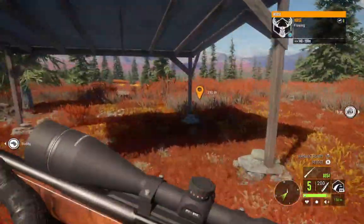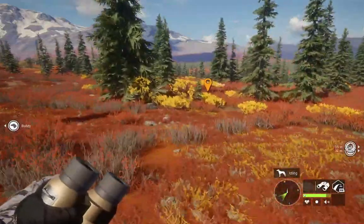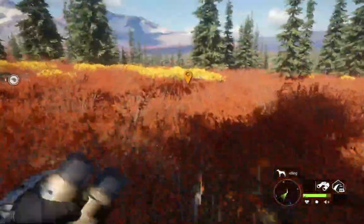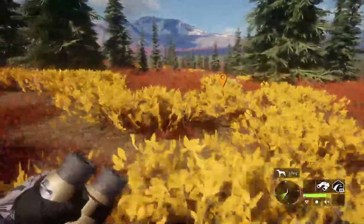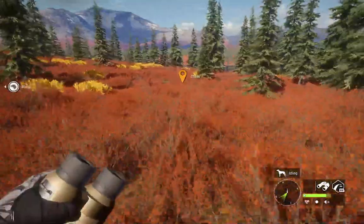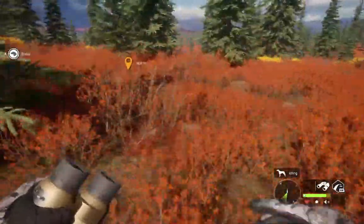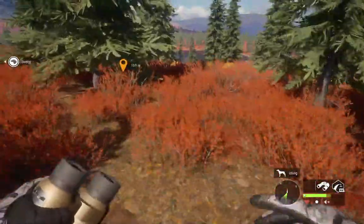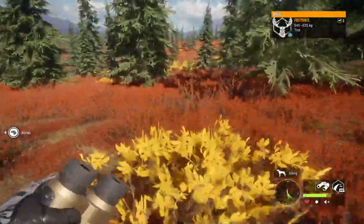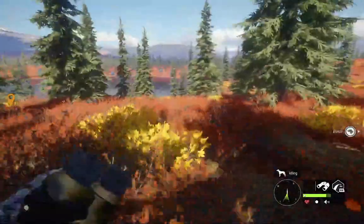Let's come down here and check this lake — there should be some bison down here. We are 2 of 5 in this challenge. More challenges could be neck shots, or a brain shot challenge even though that messes up the trophies. Bow hunts — since archery hunting is so slow, maybe 3 bow kills could be the challenge. Right now though, we need to focus on getting 3 more heart shots.